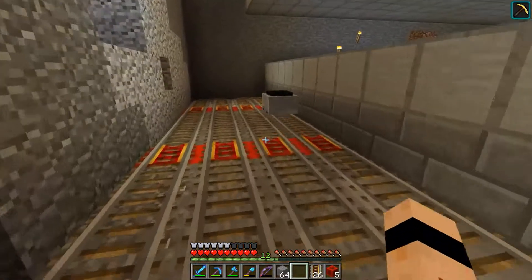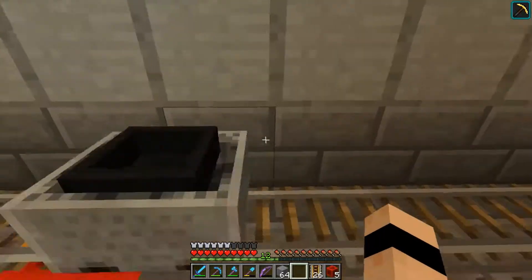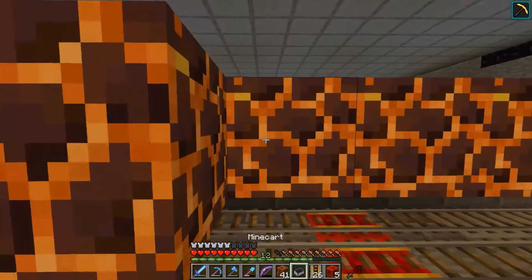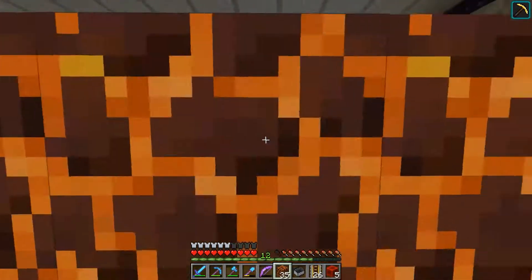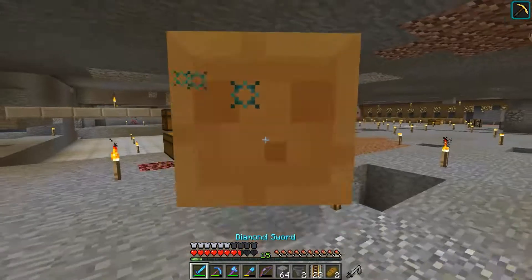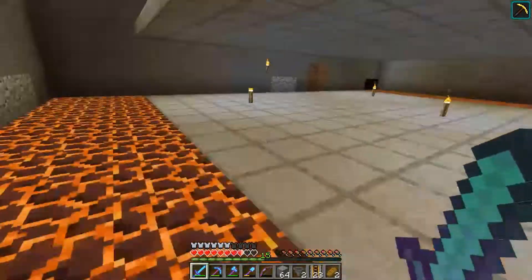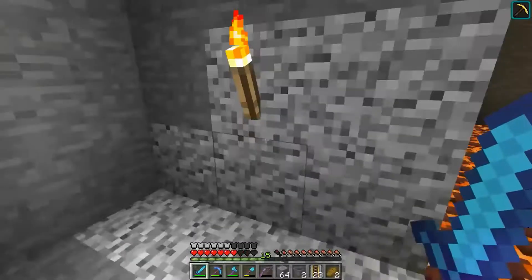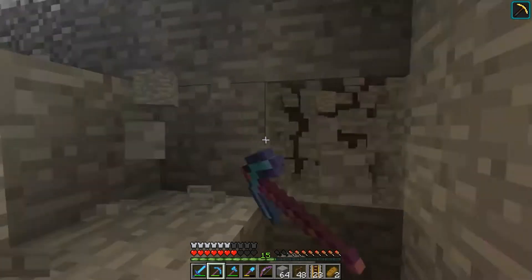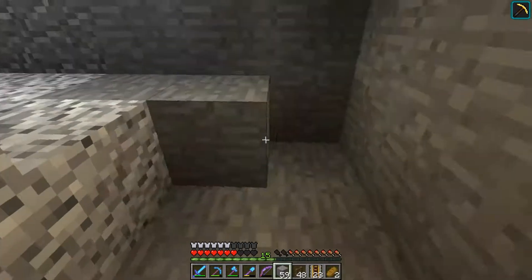I'm going to destroy the existing minecarts because we don't need them at the moment, and I'll show you how to build it properly. I actually made a mistake — I need more rails on this side as well because some slime balls get stuck in the gap and there's no way the minecart and hopper can pick them up. It's a little design flaw, but not too much of a problem to solve — I'll solve that later.